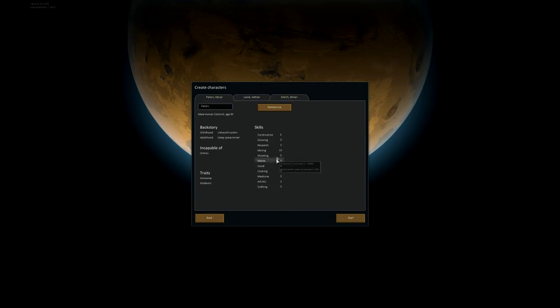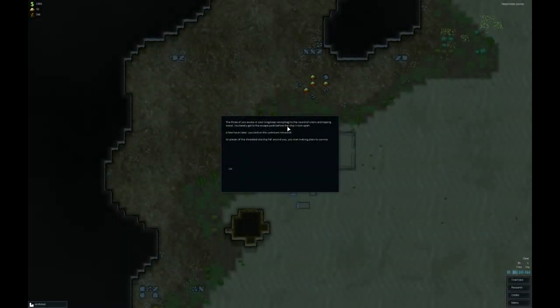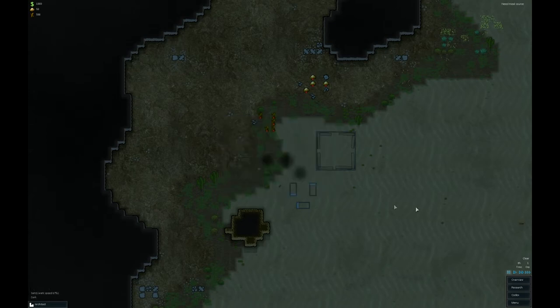These are always random when you start. The last game I played, I actually started with three miners that were awesome at mining and construction but pretty bad at everything else, which got interesting once raiders started attacking because none of them could really shoot. So we'll go ahead and start the game. It'll generate the world for you. The intro reads: the three of you awake in your long-sleep sarcophagi to the sound of sirens and ripping metal. You barely get to the escape pods before the ship is torn apart. A few hours later, you land on this unknown rim world and start making plans to survive.